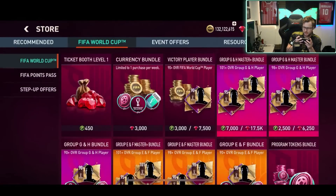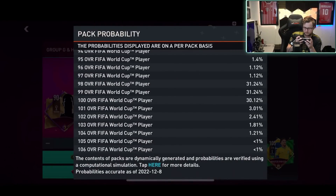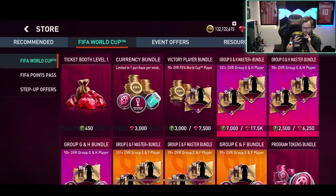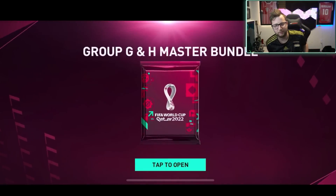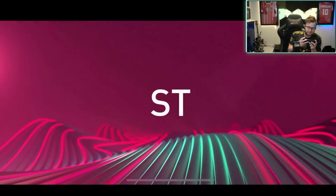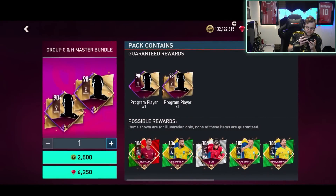I can do four of these, but it's less than 1% chance. I don't really know which one is better, but I can do three of these for one of the other ones. The problem is it's less than 1% chance, which I don't love. So maybe I'll try one of these — we'll do the 98 one. It is not going to be Brazil this time — it is going to be a 98. That is the problem there.